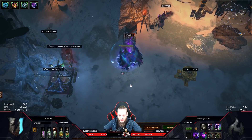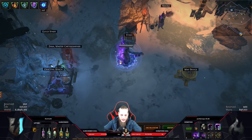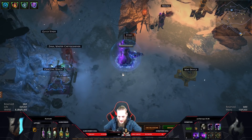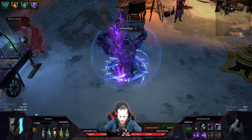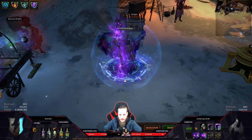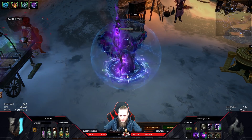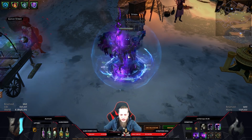We are using contagion, essence drain, and blight to kill our enemies with pure chaos damage. The good thing about chaos - unless it's crawler stuff - it's completely off-meta because nobody is playing chaos characters like this. Fossil crafting is actually pretty cool here because the aberrant fossils go for like one chaos for three or four of them, so pretty cheap to delve craft.